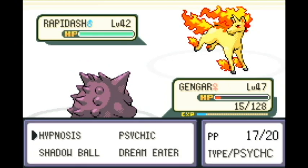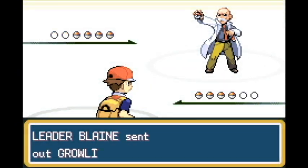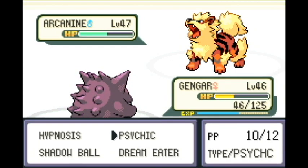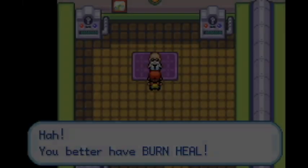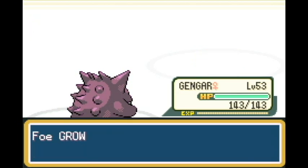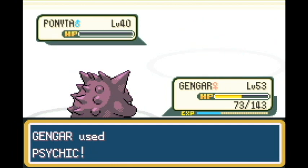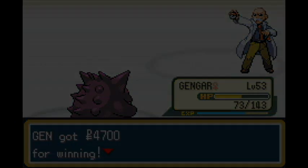So I did lose to Ponyta. Going back in: Rapidash goes for Fire Blast and takes me out too. So we're going at Blaine again. The challenge is Shadow Ball can't be used because Intimidate dropped our attack 2 stages, and Fire Blast destroys me. Our option is to go all-out attacking with Psychic: critical hit against Growlithe, keep going with Psychic doing just over half. Growlithe's gone, Ponyta is a 1-hit KO with Psychic. Against Rapidash, Fire Blast misses, and we win.